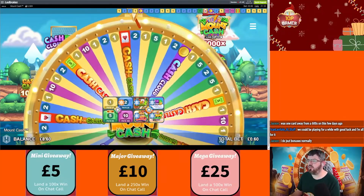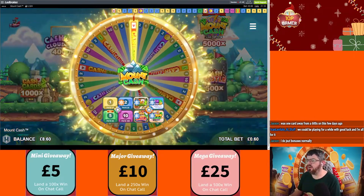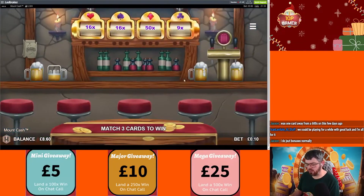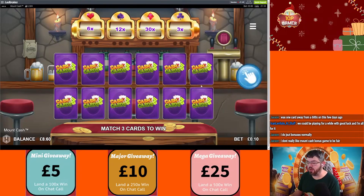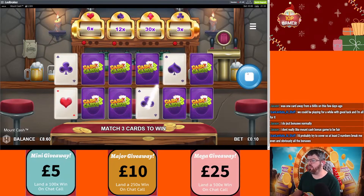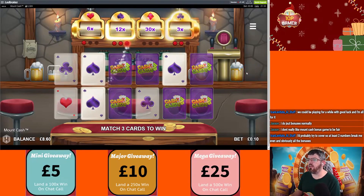6x — oh it's gone to number five. We'll play some cards. You don't like the Mount Cash bonus game? Yeah, I know what you mean — it's kind of brutal really, but it can be really good. You can do auto pick on this as well and let it pick for you. 12x — that'll do.